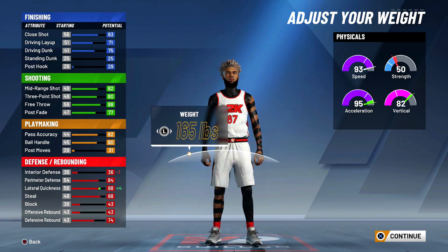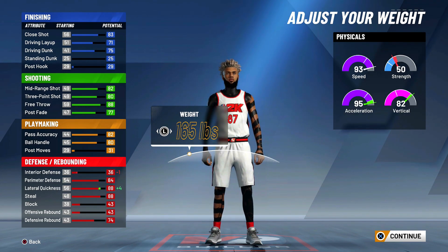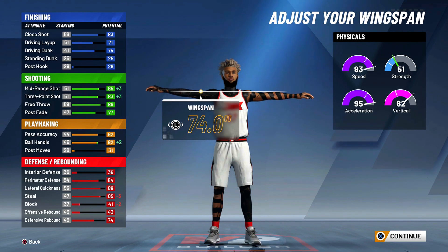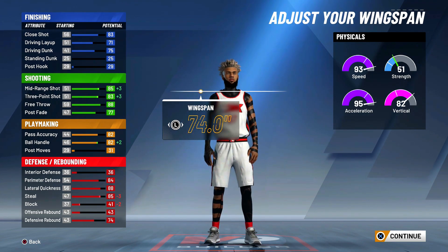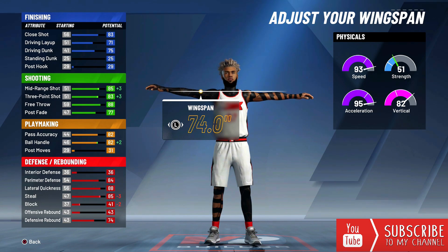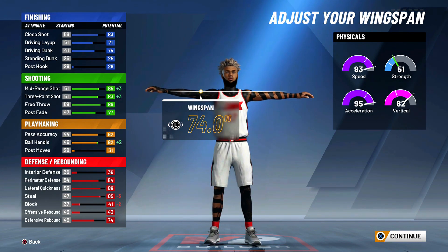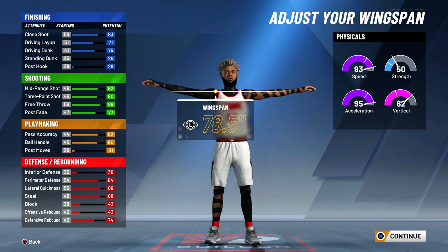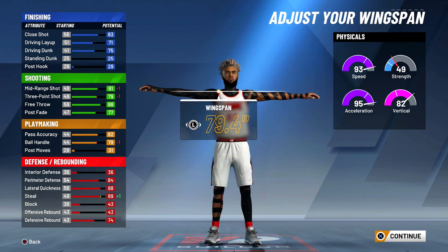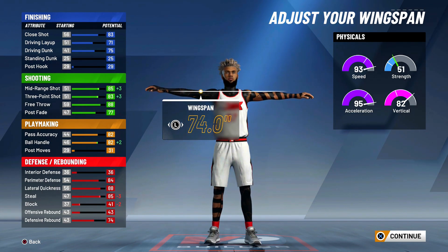For weight, minimize it to 165 pounds — we get 95 acceleration, more vertical, and more lateral quickness. For wingspan, I like to go minimum on this build so I can get 86 ball handling at 99 overall, unlocking momentum crossovers and fast quick stops. This build can still speed boost without 86 ball handling since it takes a combination of 70% speed and 30% ball handling. But for the full speed boosting package, you want 86 ball handling.